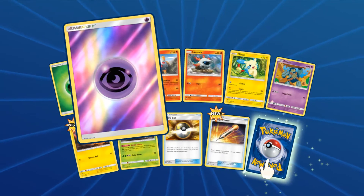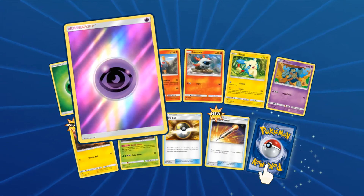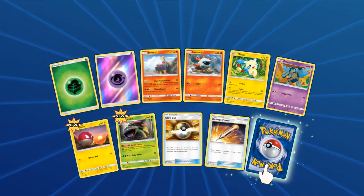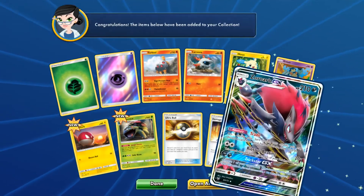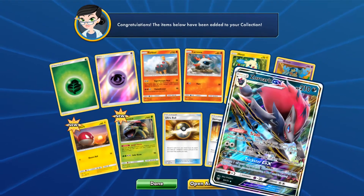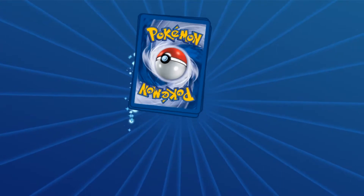Oh man! In the past few videos I've done of Shining Legends, every time I've pulled a hollow energy, something super amazing is hiding here. So let's see what we have today. A Zoroark GX! Yes! It still holds true! Oh, hollow energies, you make me so happy.